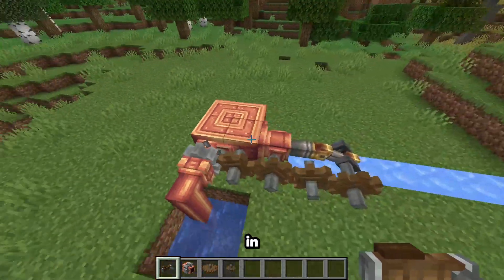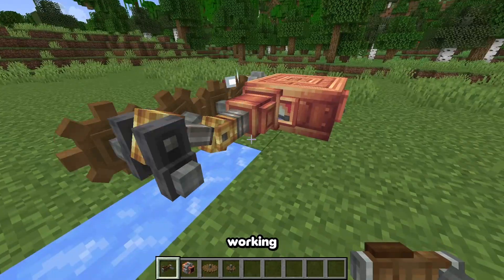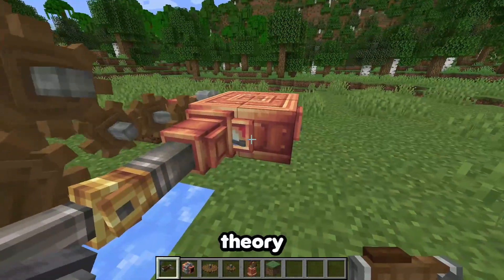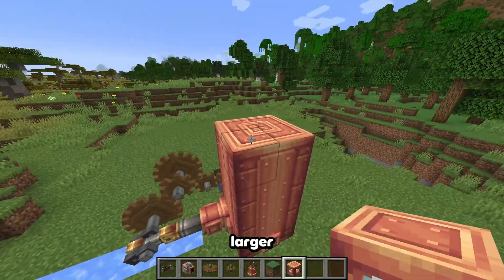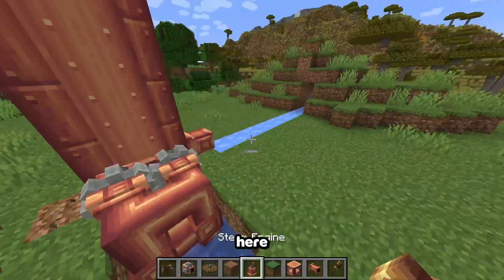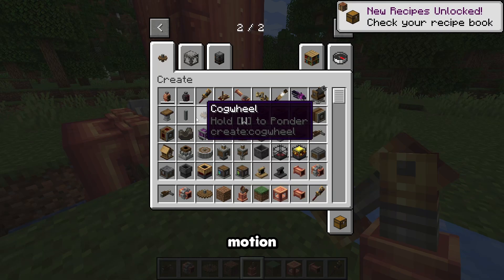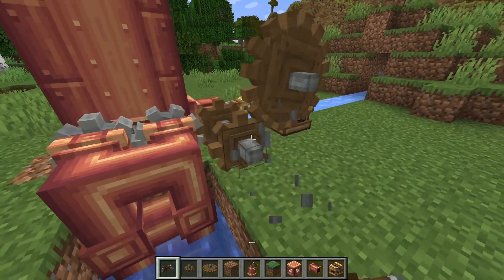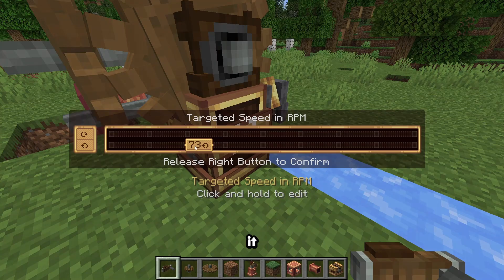Now if I grab a hand crank, it's working. I need to make perpetual motion — in theory this is perpetual motion. Is it working? No, it's going too slow. I need the pressure up. I'll just make a perpetual motion setup — this should go really fast. Maybe this is too fast; let me put it down to 64.